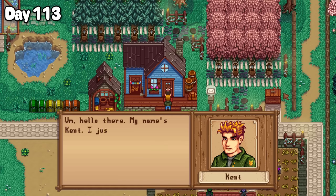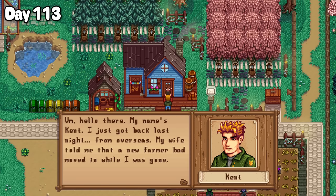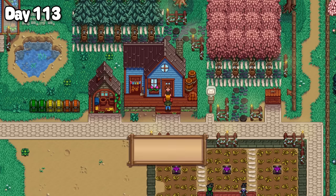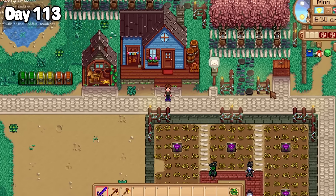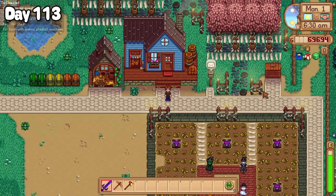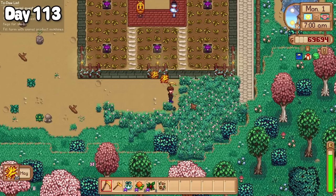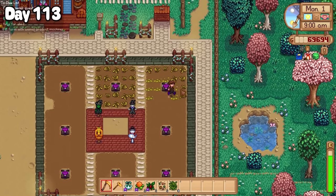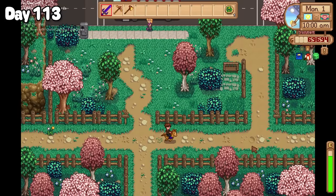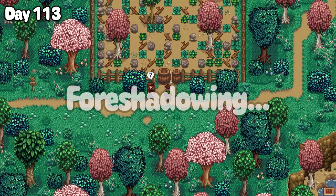Day 113 brought not only a new season, but a new villager. Kent paid a visit to the farm this morning, introducing himself briefly before leaving again. Well it's a new year, my toes have defrosted and I now have feeling back in them. My first order of business was to clear out the farm of any debris that had spawned overnight before scything away my now dead winter seeds from the crop fields. Riding Dusty into town, Mayor Lewis showed me an old patch of farmable land that may come in handy later.